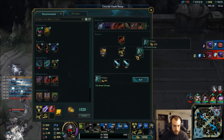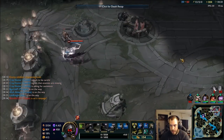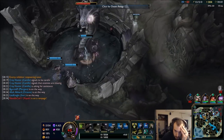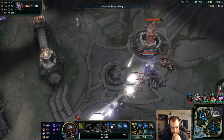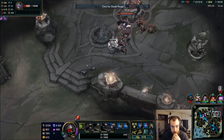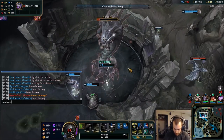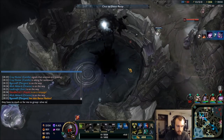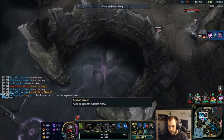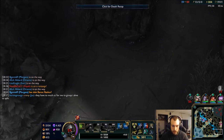Grab some attack damage. I was dead because they were all coming up — I had to slow them down a little bit more. If they get Baron off of this that's fine, because they had to save the inhibitor and I can split bottom. Like I said, there's just too much CC for me to group. I need one — I need a thousand more.